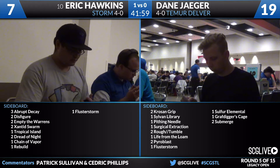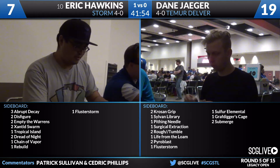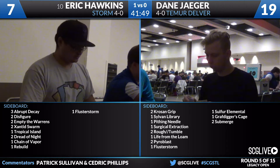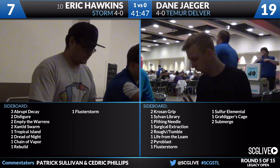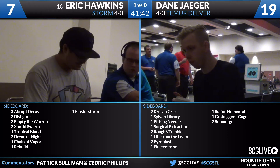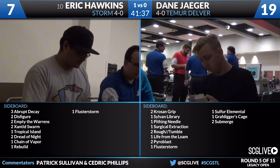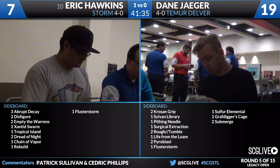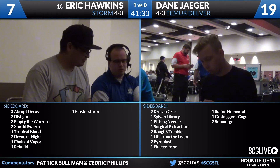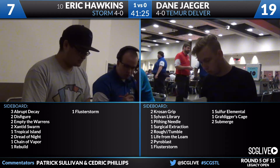Now we take a look at the sideboards. For Dane Jaeger: two Crows and Grips, a Sylvan Library, a Pithing Needle, a Surgical Extraction, two Rough and Tumbles, a Life from the Loam, two Pyroblast, a Flusterstorm, a Sulfur Elemental, a Grafdigger's Cage, and two copies of Submerge. You can get on board pretty easily with the two Pyroblasts and the Flusterstorm - some more counterspells helpful. Grafdigger's Cage has some game here, and you can even bring in Surgical Extraction; there are spots where you can just beat them with a Surgical. There are four copies of Lightning Bolt, two Dismembers, and a Fire and Ice, which are all very easy for Jaeger to cut in this matchup.